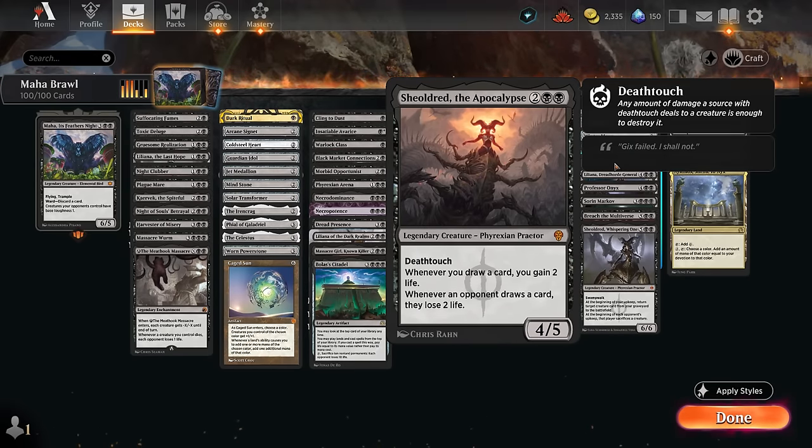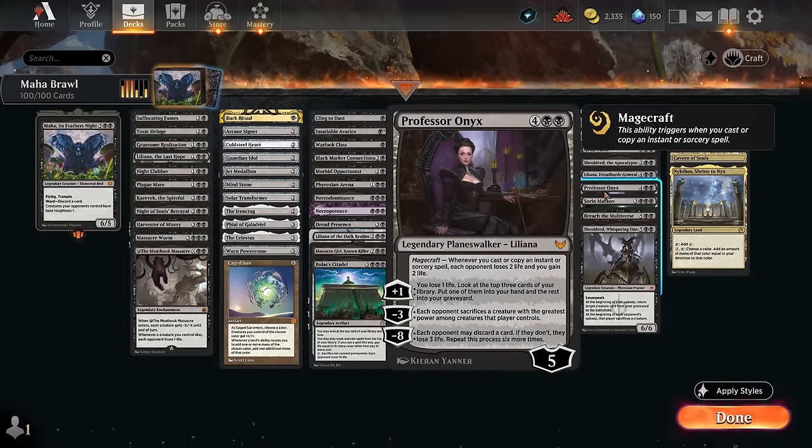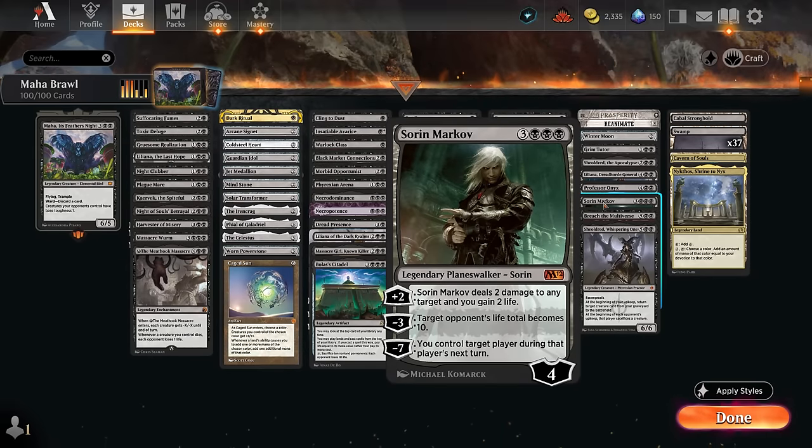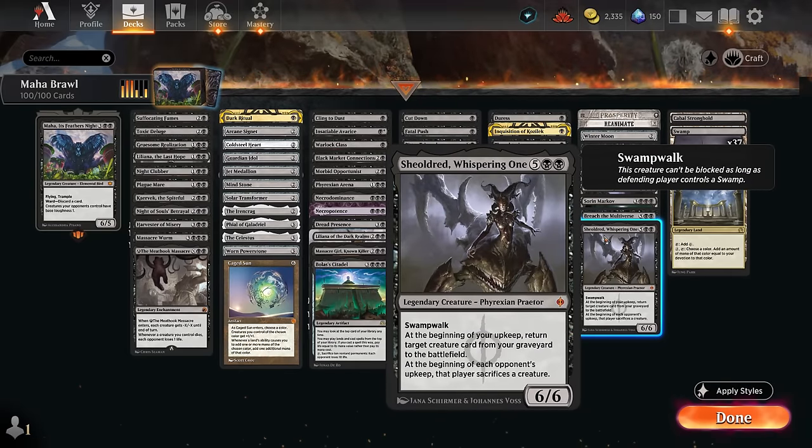Grim Tutor is in the miscellaneous section. Shield Root can offset some life loss from our enchantments while draining the opponent. Liliana, Dreadhorn General can minus four to make each player sacrifice two creatures, but usually we're just plussing to make zombies — and when our creatures die we get to draw cards. Professor Onyx draws cards with the plus one magecraft ability while the minus three removes their largest creature. Sorin Markov is very synergistic with Maha: his plus two takes out one-toughness creatures and minus three sets their life to 10.